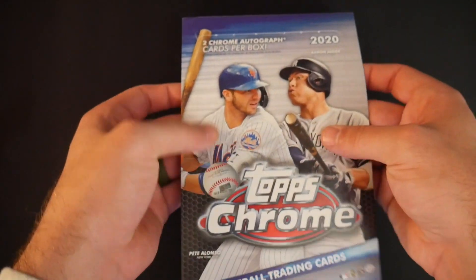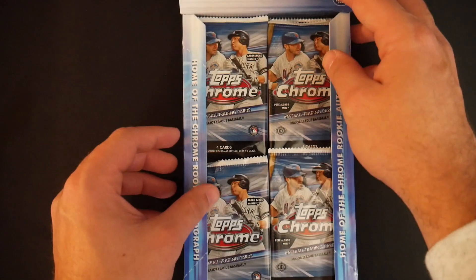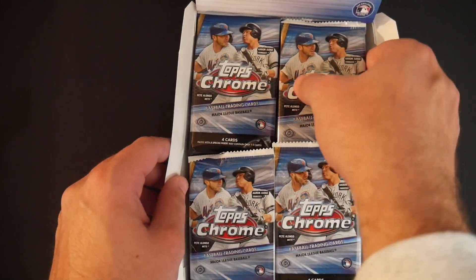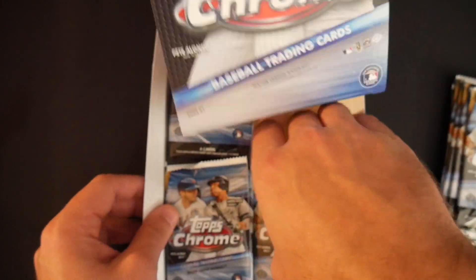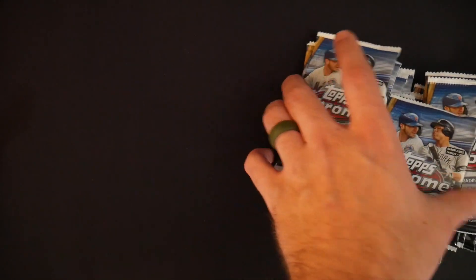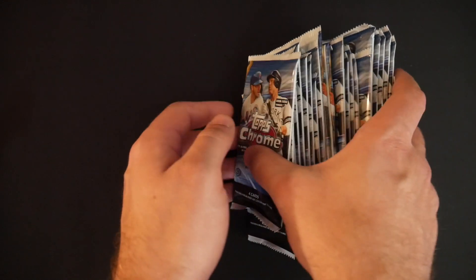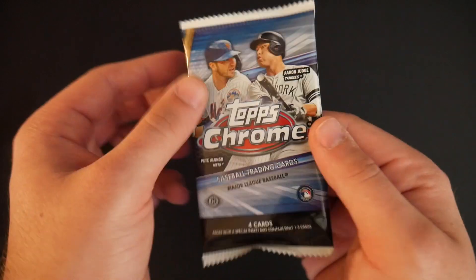Pop the seal! IRL Diamond Dynasty with two chrome autographs per box guaranteed in these packs. Each pack has just four cards, but there are a bunch of packs here — 20 packs in total, I believe. Four cards per pack with two guaranteed autographs. You guys said you wanted to see Topps Chrome, so Topps Chrome it is. Let's go, one pack at a time.